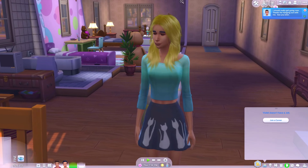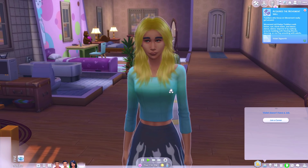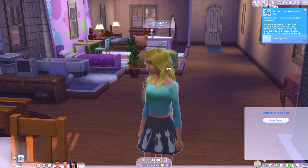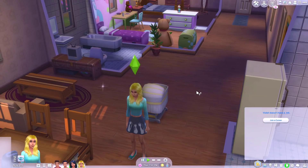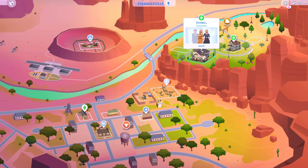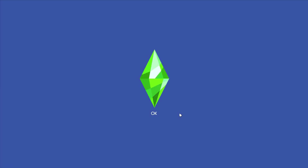Not bad — I'm pretty sure we had a Sim in Windenburg or San Myshuno that looked pretty much exactly the same, with the thick eyebrows and this hairstyle but with green hair. Okay, Violet — I'm done with you for now, see you in a minute. Now we're going to go to the Roswells again, and Lily is going to have a baby with Teal, and their baby is going to have a baby with Violet.